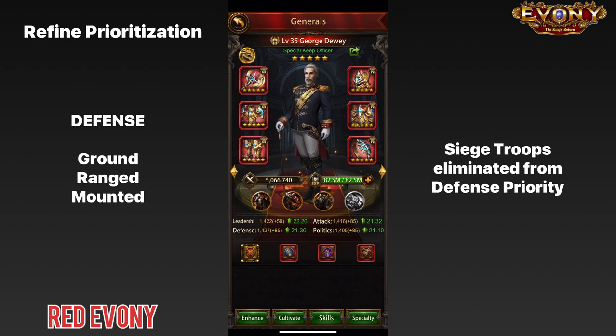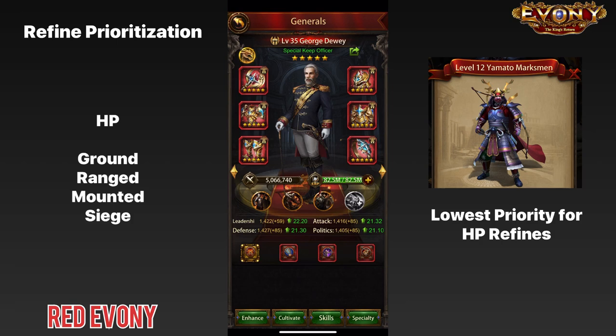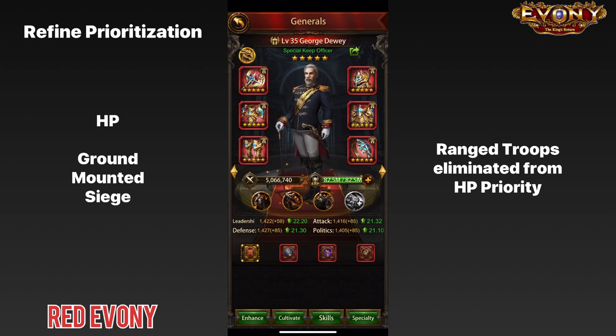In the case of HP, all four of the troop types would benefit in some way from having HP refines on your world general. However, in comparison, ranged troops would probably benefit the least from having HP refines, so we'll put them aside for now. The main focus for HP would be between ground, mounted, and siege.